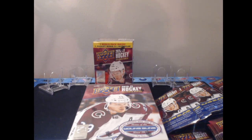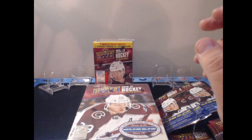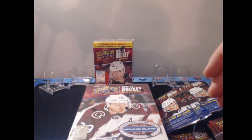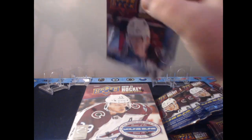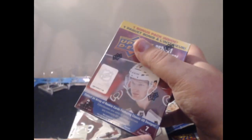You have Michael Bunting with the Leafs, Drew O'Connor is not too bad, Alexei Heponiemi, Arthur Kaliev isn't too bad, Logan Stanley, Joel Hofer — there's some names. But what you're really looking for are the Retro Young Guns from Series 1 and 2 — the Lafrenieres, the Kaprizovs, the Jason Robertsons. You're more likely to get those in the Extended Series hobby box; in retail and blasters the odds go down significantly.